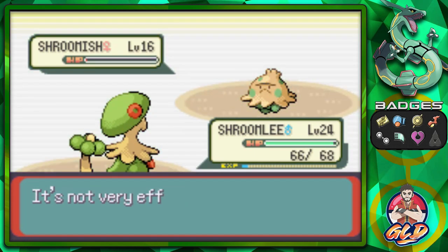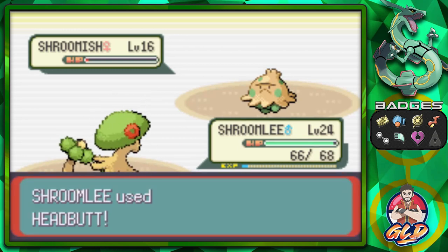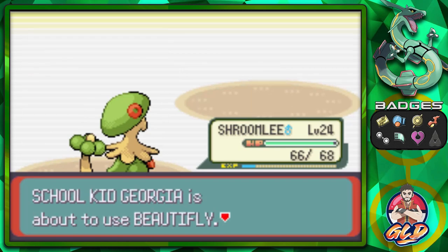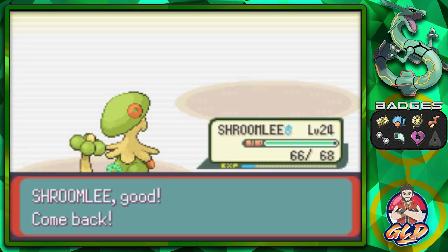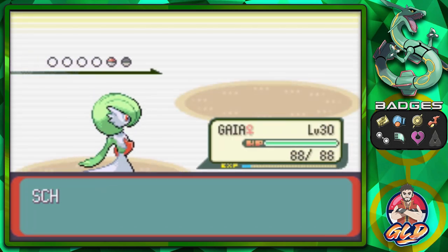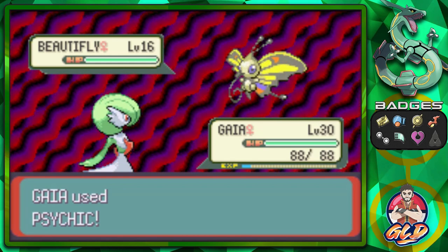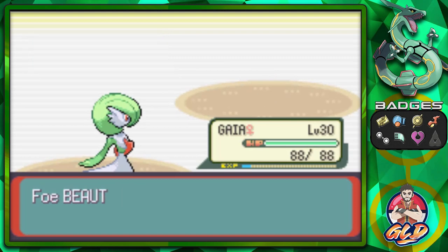Seven badges gets us to puzzle number six. Puzzles seven and eight will come once we defeat the eighth gym and the Champion respectively. For TMs: the next event will need Rock Smash, the fourth event needs Strength, and from there you won't need any more TMs.